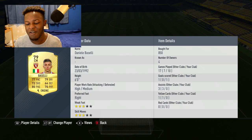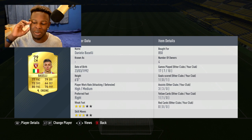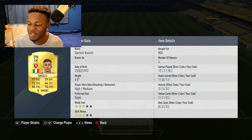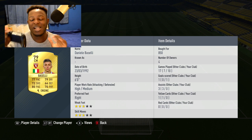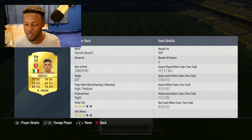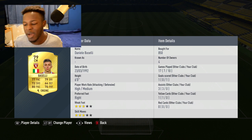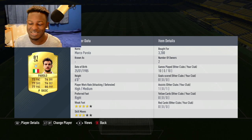Moving on to our center mids, we have Barceli. I haven't been playing him with an engine card - I pretty much added engine by accident whilst adding fitness to the team before making this video. Nevertheless, Barceli is a good player - six foot, so he's tall in midfield, 77 pace, 79 dribbling, 70 physical, and 80 passing. The key stats to worry about are his passing, pace, and dribbling, and they're not bad. He helps the team move forward.